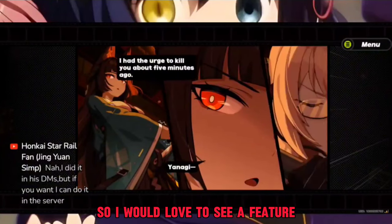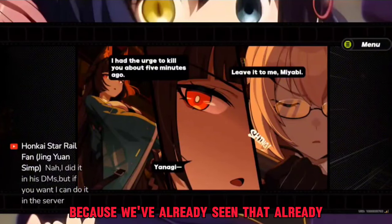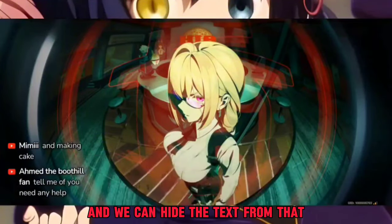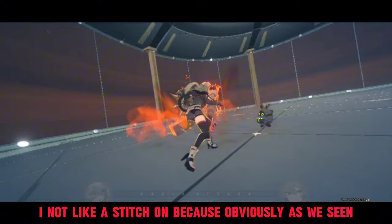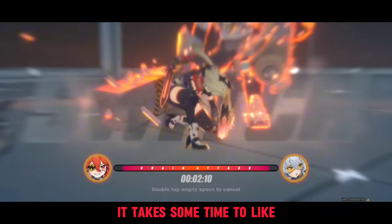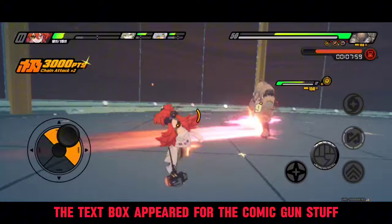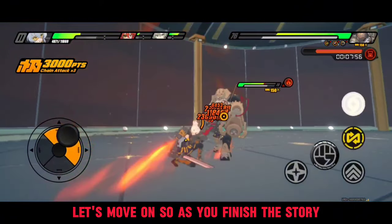I would love a feature where we can just hide the text box for a bit. We've already seen something like this when taking screenshots — we can hide the text from that. And I don't like doing a stitch, because it takes some time until the text box appears for the comic. So it should be possible, but let's move on.